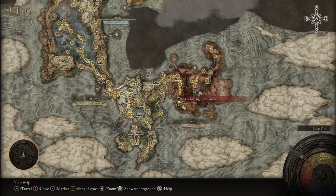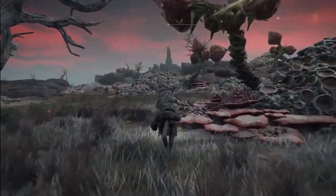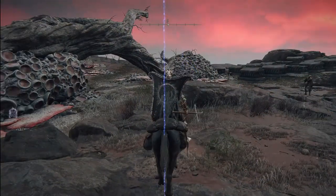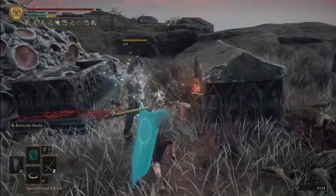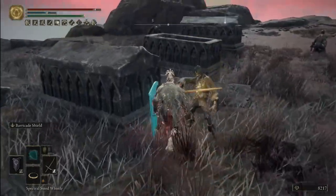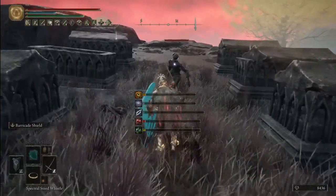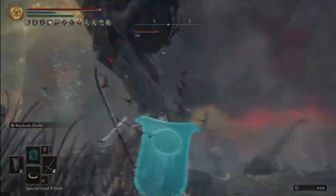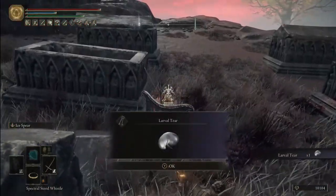For another larval tear, you'll have to go to the Caelid region. From the Caelid Highway South Grace, head south until you reach an area with a set of coffins. Be sure to take care of the smaller enemies before interacting with the one sitting in the distance, so they don't get in your way. Attack it and it will turn into a troll enemy. Simply defeat the troll and you'll get your larval tear.